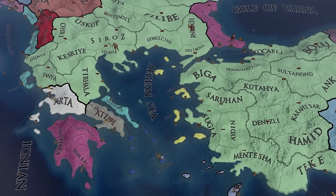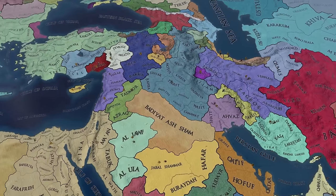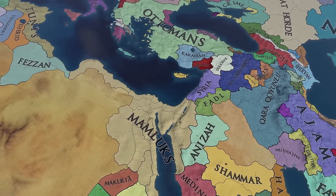That is, assuming that we can break out of the gnarly starting scenario that Tinto has cooked up for Byzantium in 1444. Plenty of action to go today, as well as throughout the entire series. So please make sure to like the video if you enjoy it, so that YouTube knows people enjoy it and will push it out to other Roma boos like us.